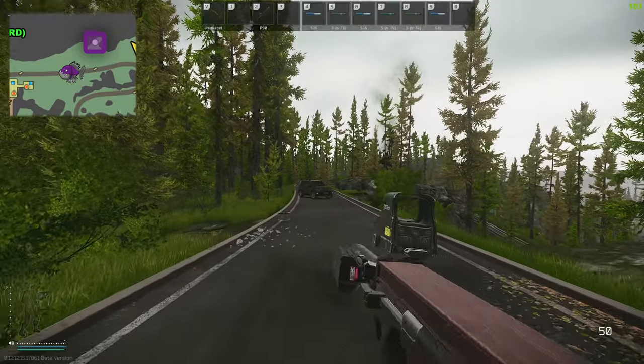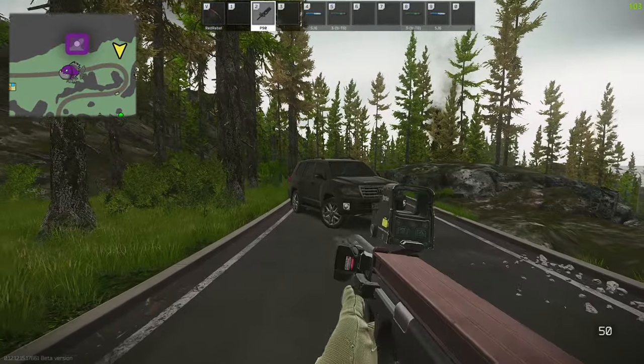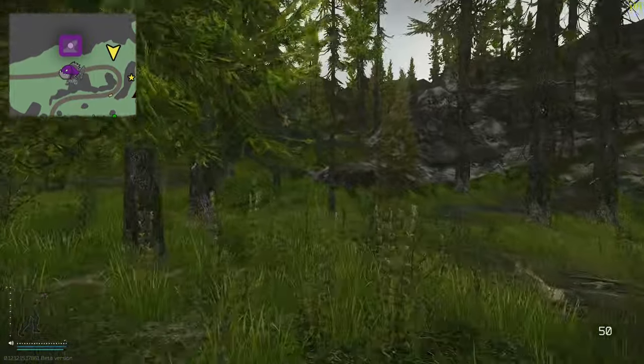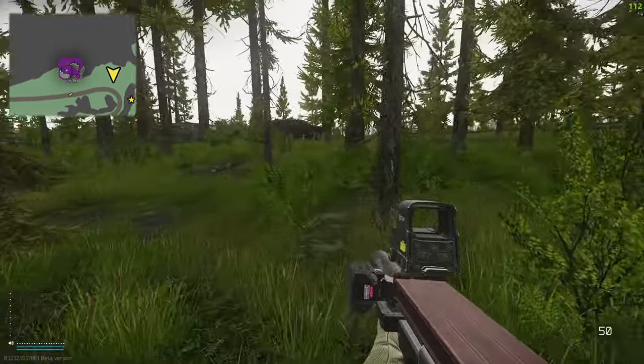Our first stash - we're going to head down to this car right here. I'll be popping a stim so we don't spend a million hours in this video. At this first car, turn 90 degrees to the left, run straight through and you can see a bush just behind this rock right here. And right there is our first stash.